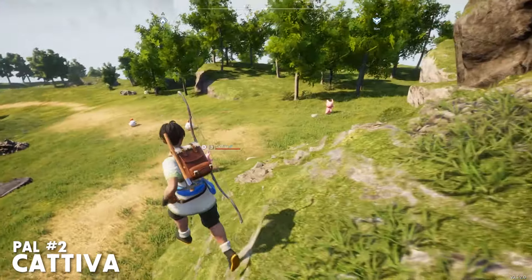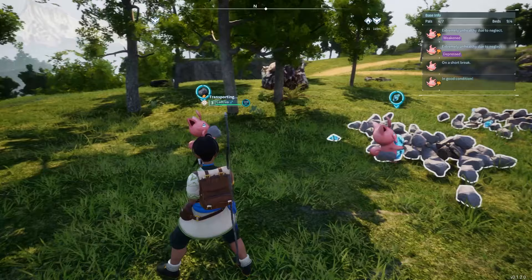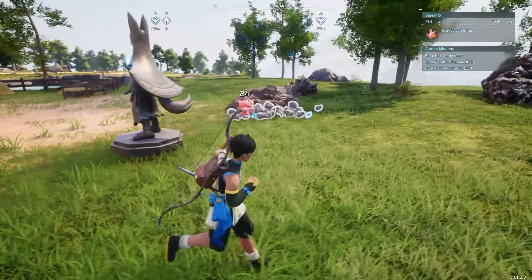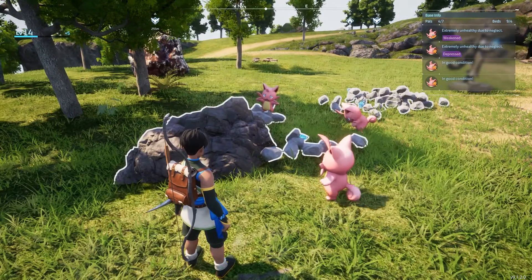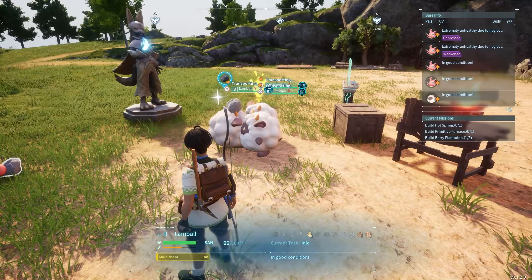Second on the list is Kativa, another PAL you'll encounter fairly early on. When assigned to your base, Kativas will also begin gathering any wood, stones, or berries in the vicinity. However, they are most notable for their ability as miners — if in the vicinity, they will automatically begin mining stone or palladium nodes. Pair this with a couple of Lambals, and you've already got yourself a pretty efficient workforce.